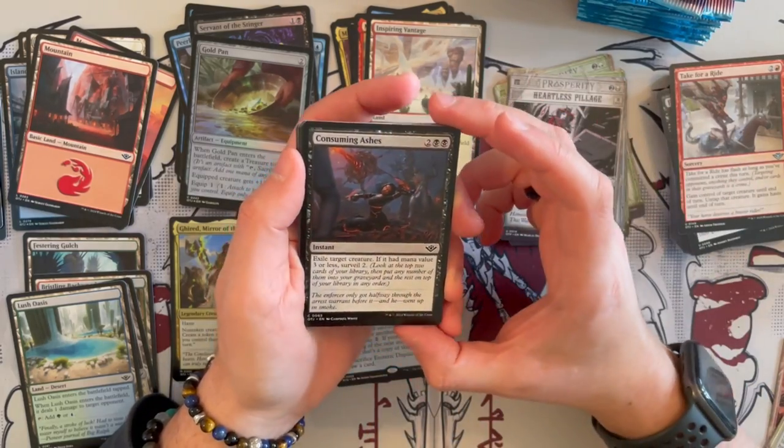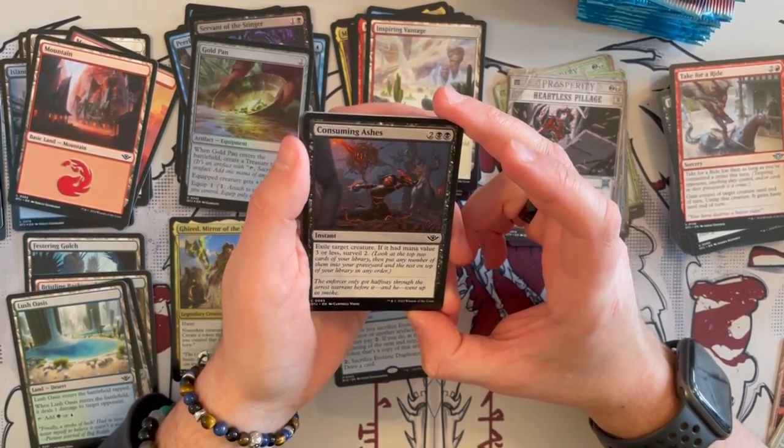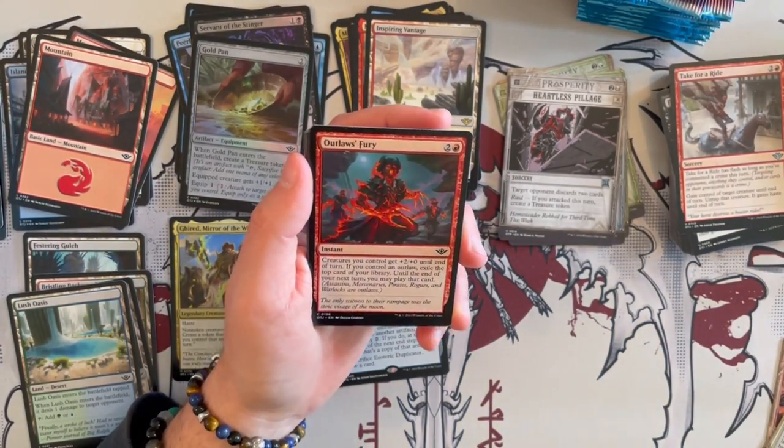Consuming Ash is a desert alongside murder — removal. It's an instant that exiles target creature. If it had mana value 3 or less, you get to Surveil 2. Very good, and if you're playing that color, absolutely get it in limited.